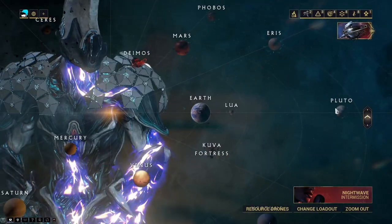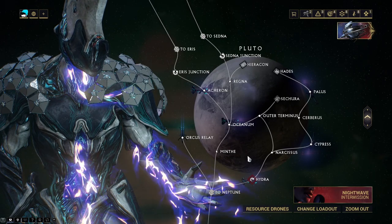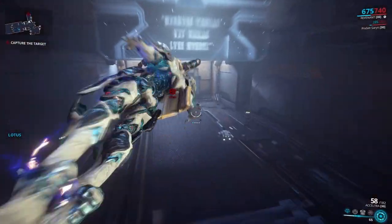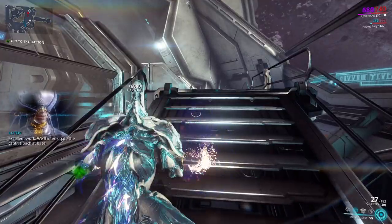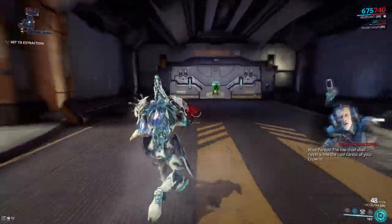Next, you'll need Zenith Granium Crowns. These drop from Corpus ship tileset nodes on Neptune and Pluto. Hydra on Pluto is recommended for this. Head into the mission, complete the objective, and wait for the Corpus Treasurer to spawn within 2-4 minutes. Kill him and he'll drop a Zenith Granium Crown.